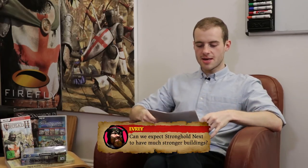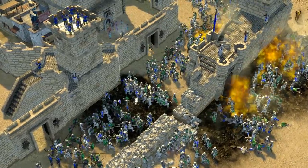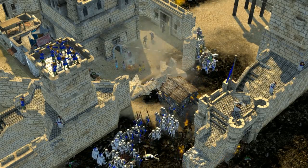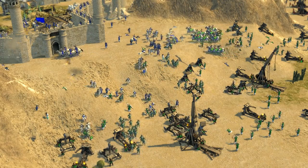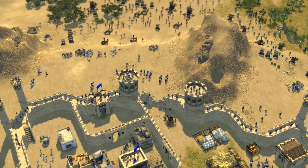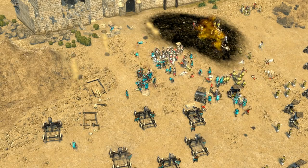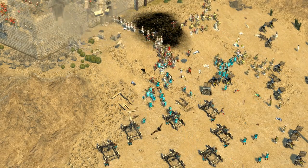Every asks: can we expect Stronghold Next to have much stronger buildings? We're going to have strong walls and the option to double your wall health. It's a balancing act between making walls strong enough that defenders feel protected and durable, while ensuring attackers can still breach them. We're definitely looking at improving durability in general, as that came up a lot in user reviews and responses to Crusader 2. Expect us to address that — buildings will become slightly more durable, with options to adjust.